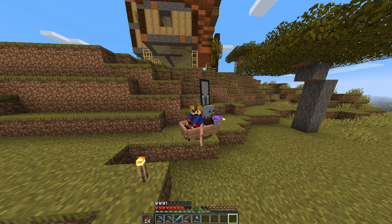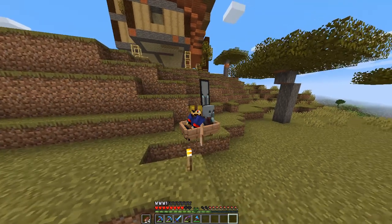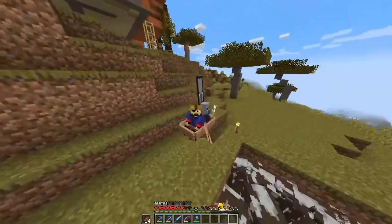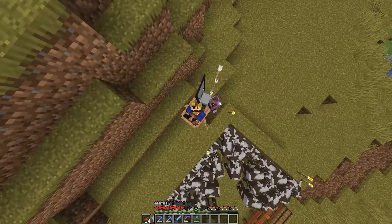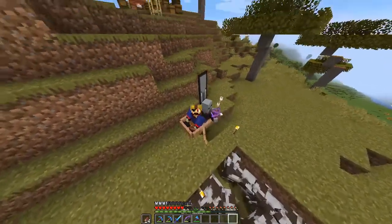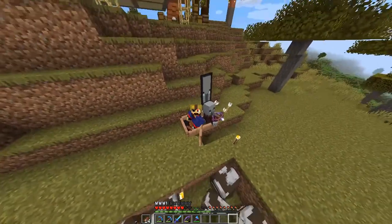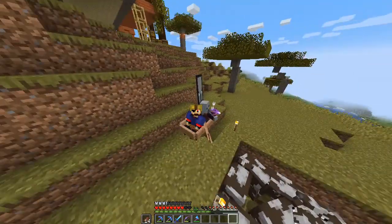In all seriousness, something interesting you might not know about pillagers is that once they're in a boat with you they can't actually shoot you. If we pull forward just a little bit you'll see that all of his arrows are just falling into the ground right there.